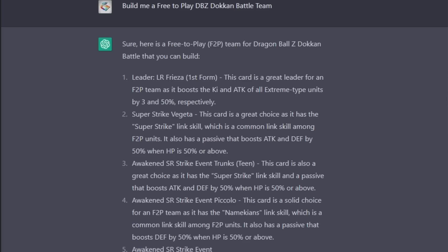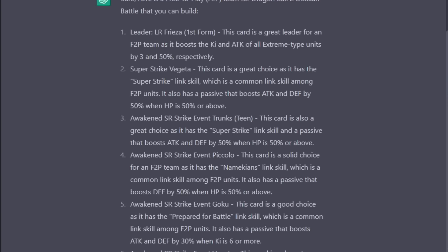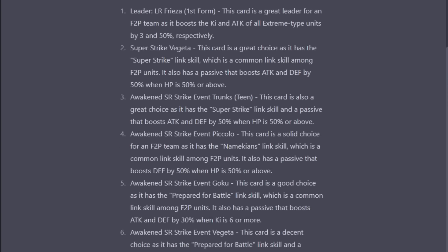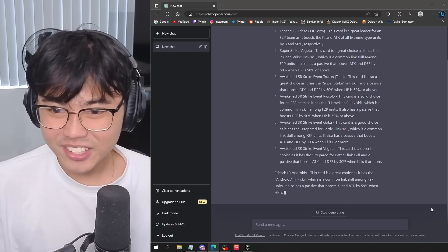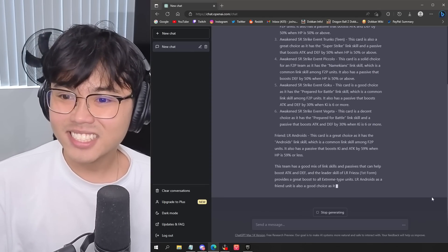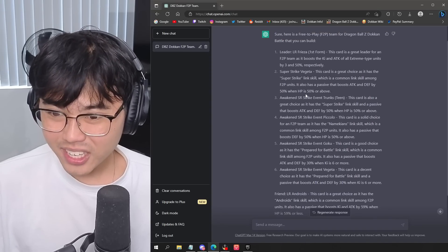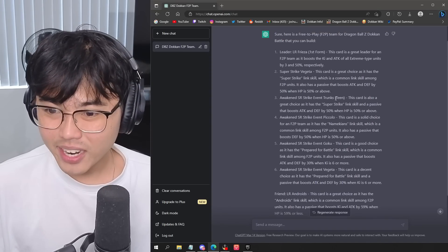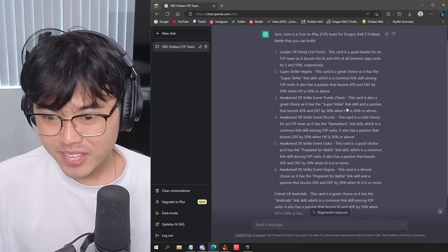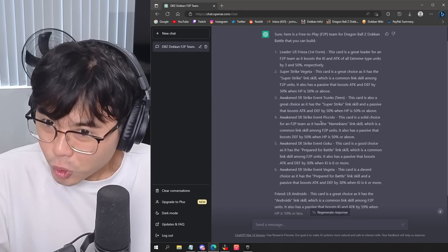Super Strike Vegeta. Oh God. This card is a great choice as it has a Super Strike Link skill, which is a common Link skill among free-to-play units. It also has a passive. The third option is SR Strike Chunks. How old did it get its reference from? We are probably just going to use the Frieza of him. Another Strike Piccolo - what the heck? Are you just going for a full Strike team?